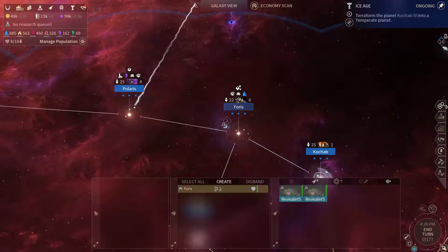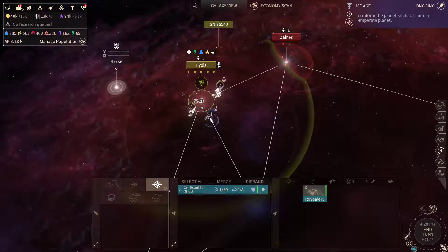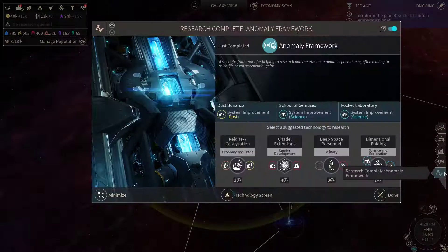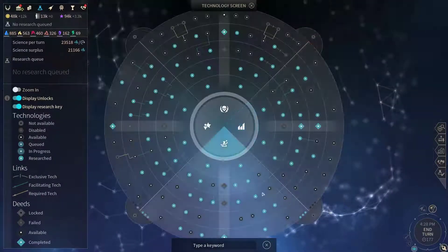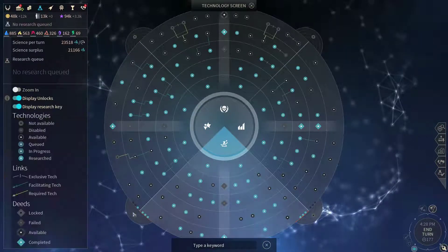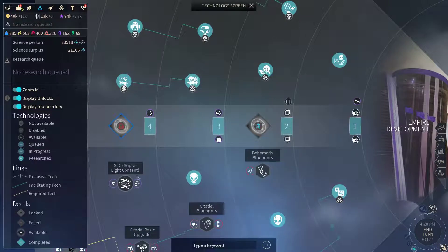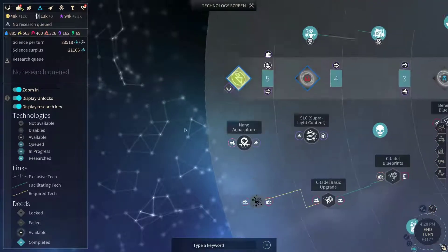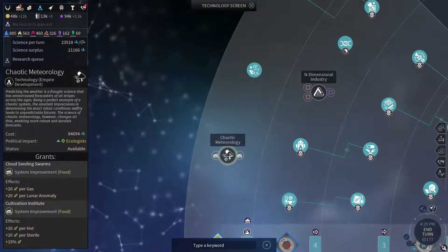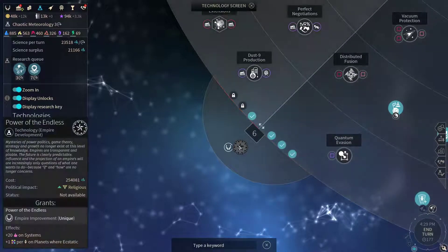Let's disband this ship. An asteroid field discovered there. We need to pick some more research. Could go for the Power of the Endless - we need two more techs in the Empire Development Quadrant. What do we have here? Our Halo Shipyards, Chaotic Meteorology - let's pick this. And I suppose nano aquaculture. After that I'm gonna go with the Power of the Endless.